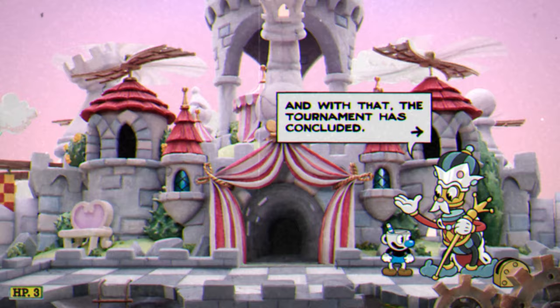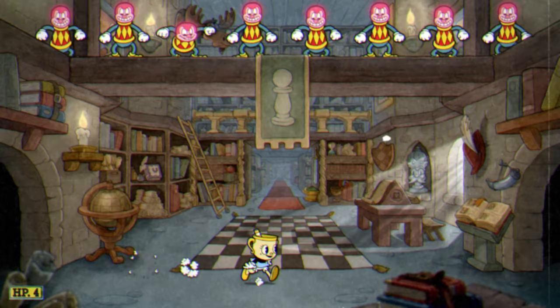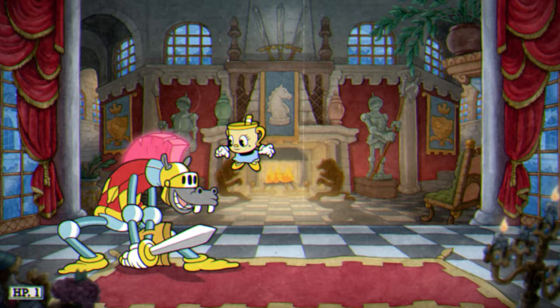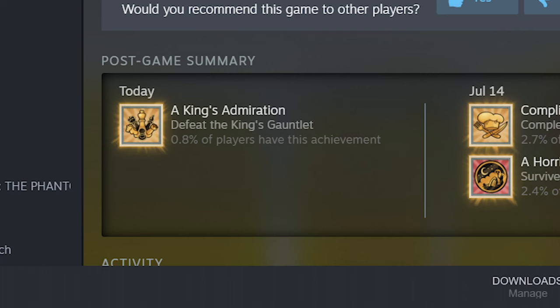After you've beaten every King's Leap boss, the King will tell you that you can return and replay any of the fights for practice. However, there is one last challenge you can take on, and that's the gauntlet. This will require you to run through every single one of these boss fights in a row, from the pawns all the way up to the Queen. If you fail during any one of these fights, you have to go right back to the start. Thankfully, your health resets between each battle, so it's not too bad. Successfully run through the gauntlet and the King will grant you the greatest prize of all — the King's Admiration achievement. I finally have something to brag about in my Tinder profile.